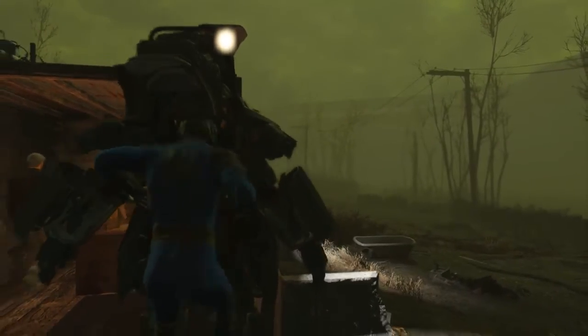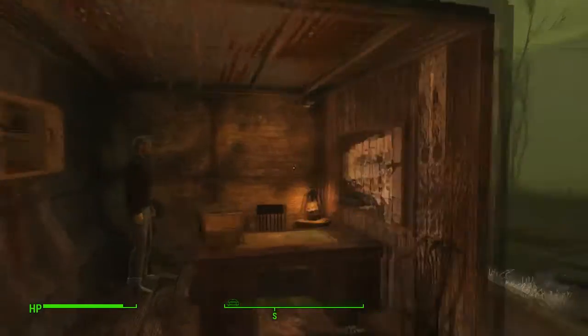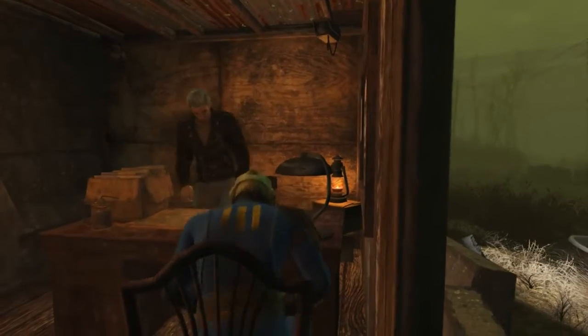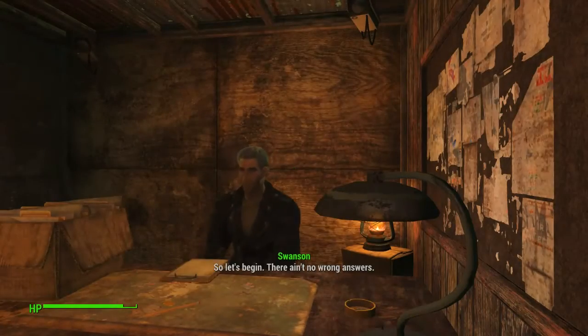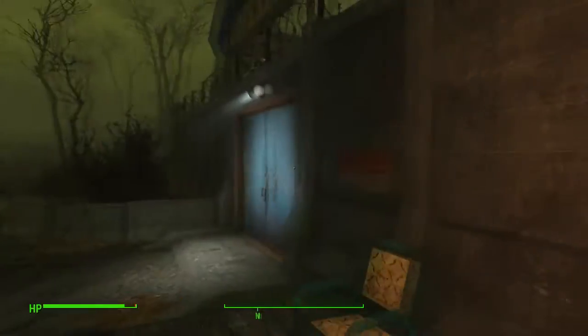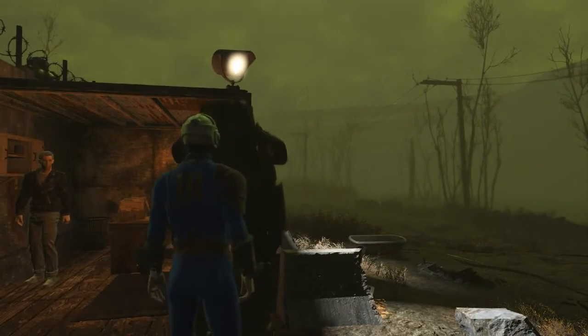Exit out of your power armor and you're gonna want to take a seat and answer his questions. I'm actually not gonna ruin it if you haven't done it yet. After you answer in any way that you want, it will open up the gate for you.